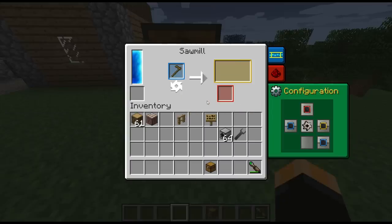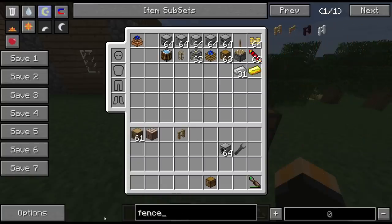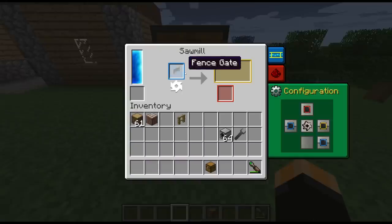Wooden hoe — pretty much as expected. Sign — I'm expecting one sawdust and six planks, and yes. Let's try a fence gate — there we go, the fence gate gives two planks and four sawdust. So it looks like if you're using a stick in your recipe you'll get sawdust for that stick, and if there's a wooden plank you'll get the wooden plank back.